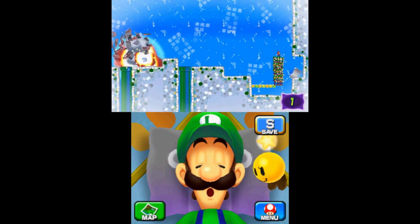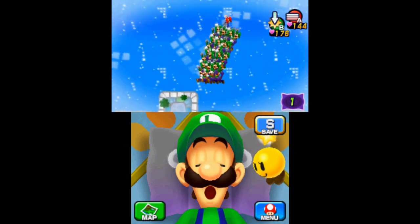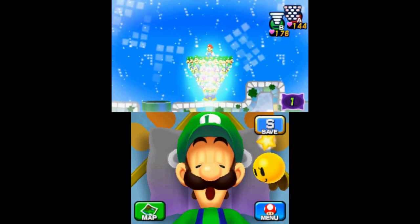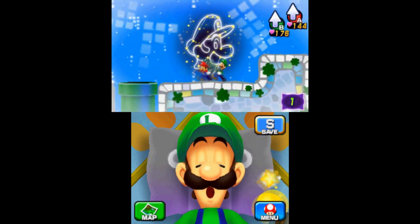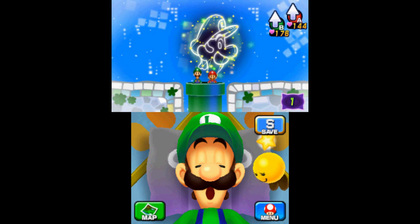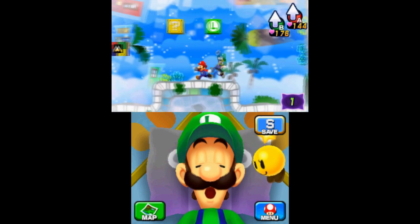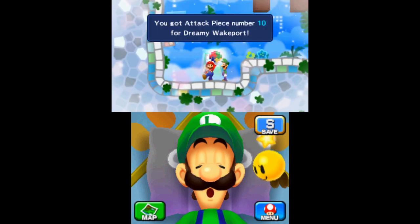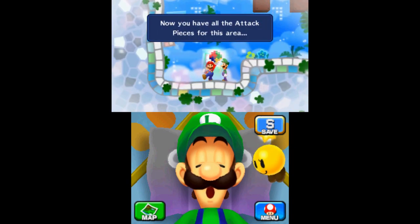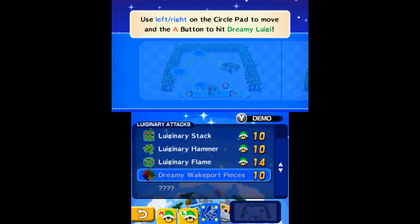To find the final piece, blow up the attack blocks around the left green pipe in the bomb room, then go down that pipe — it will take you directly to the tenth attack block. This will unlock the Luiginary attack, Luiginary Wall.